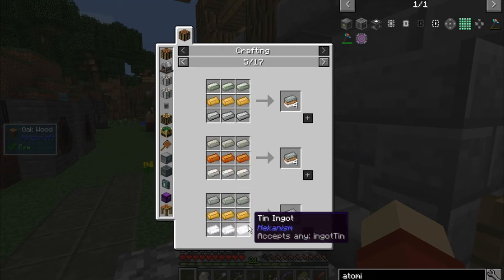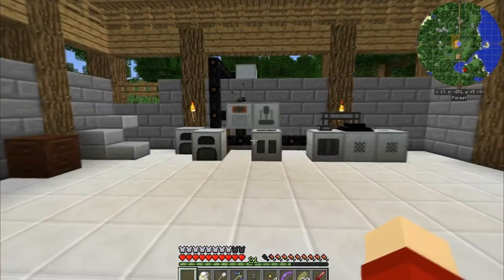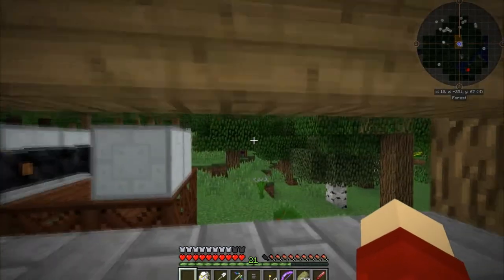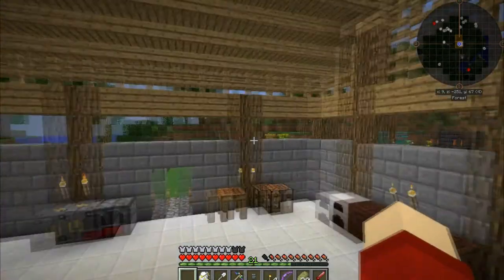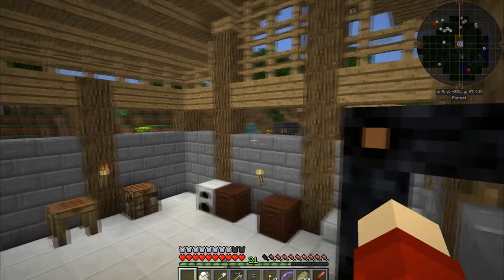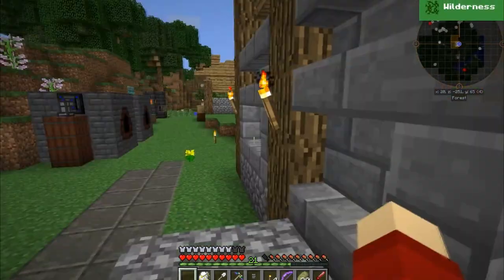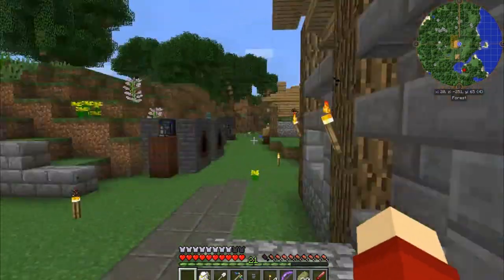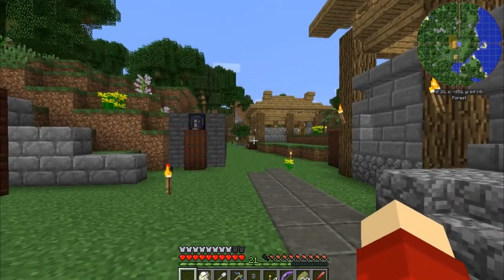I'm going to make a bunch of mixed metal ingots using tin and similar materials. I'll figure out exactly what to use for the advanced alloy ingots, smash up a whole load of stuff, and next episode we will make the atomic reconstructor. I'll probably try to get time to go to the mining dimension and mine more resources, and make a hammer off camera too. Anyway guys, that's going to be it for this episode — thank you all so much for watching and I hope to see you all in the next one. Bye!